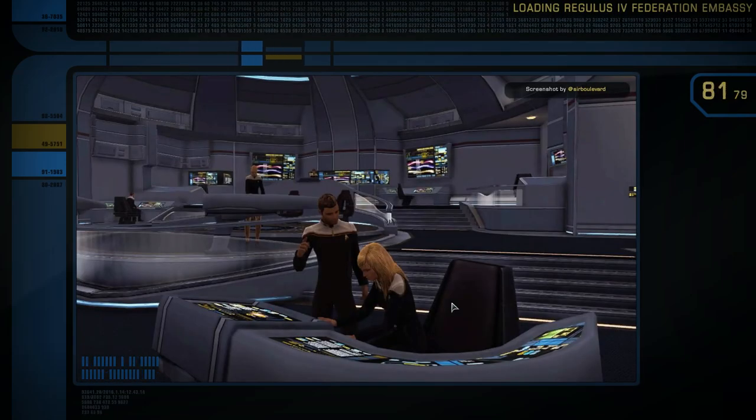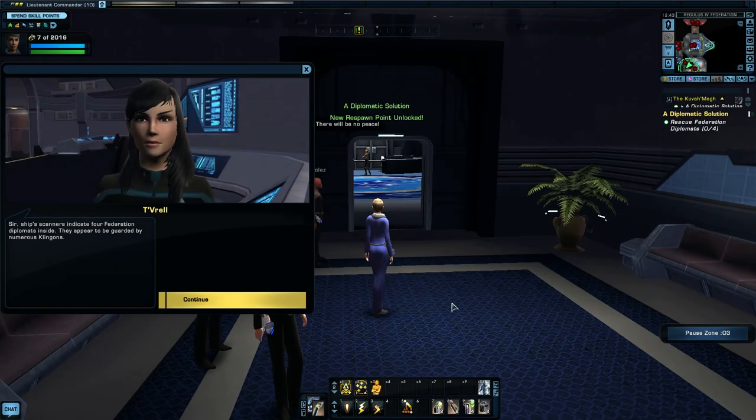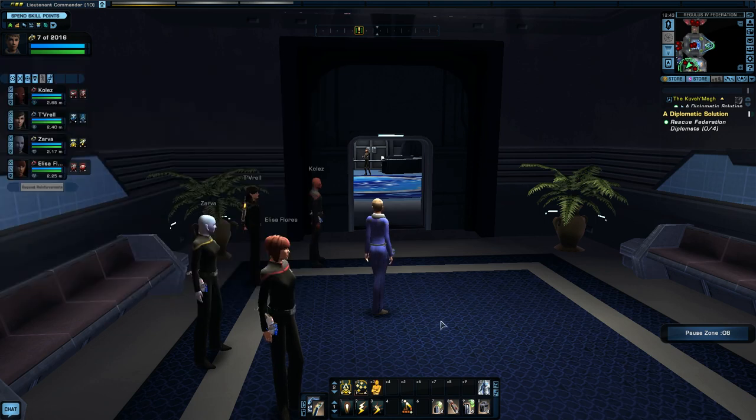Save some diplomats. That was very interesting getting to talk to Morel Paris. I don't remember the audio voice acting being in the past, so maybe they added that recently. I think she's in later missions and you get to talk to her again. Tom Paris is in the game later on as well. The ship's scanners indicate four Federation diplomats inside, guarded by numerous Klingons. Defeat Klingon guards and beam Federation diplomats to safety.